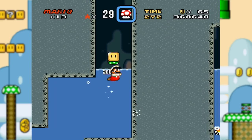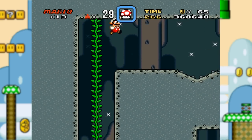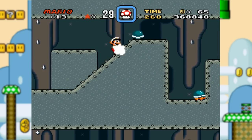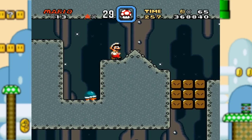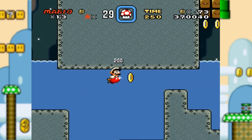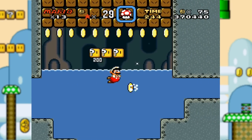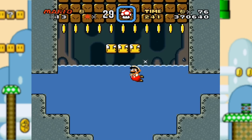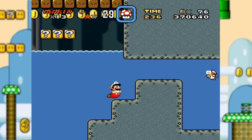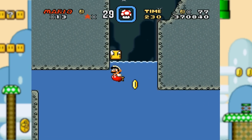Fireballs work underwater, by the way. I'm not sure about that, but you know, who cares? They're pretty good, though not against these guys. I keep thinking I have to get the dragon coins for whatever reason - they give you more points. I'm not sure why you ever would, but you know, if you're so inclined. I forget how I need to get the secret exit.